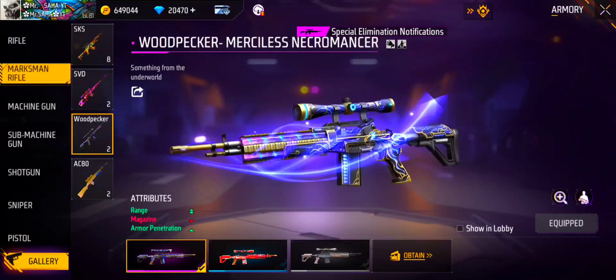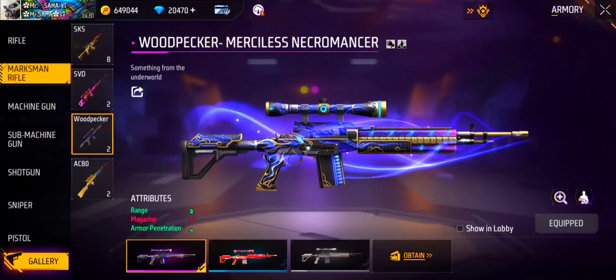You can see these gun screens — you can see 90% of them. You can see the double range of armor penetration and the other gun screens.